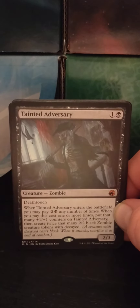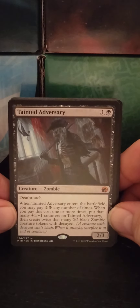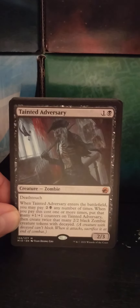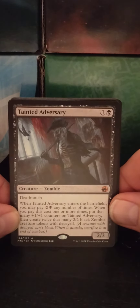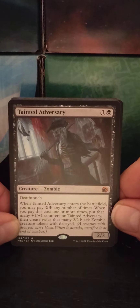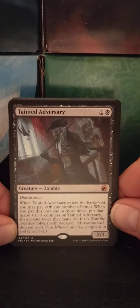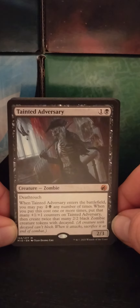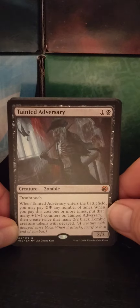Oh, we got a Mythic. It is Tainted Emissary — a one black Zombie, 2/3, with Deathtouch, which means any amount of damage this creature causes can kill a creature. When Tainted Emissary enters the battlefield, you may pay two black any number of times. When you pay this cost one or more times, put that many +1/+1 counters on Tainted Emissary. Then create twice that many 2/2 black Zombie creature tokens with Decayed. A creature with Decayed can't block; when it attacks, sacrifice it at end of combat. That's a nasty piece of work right there.